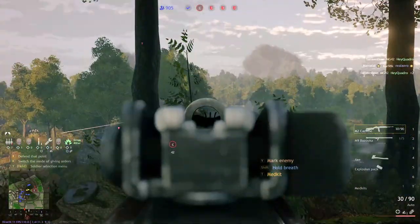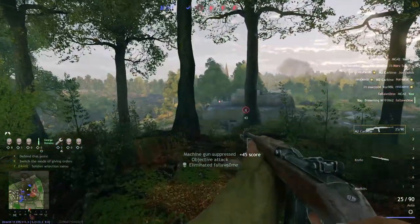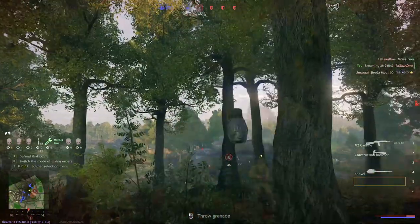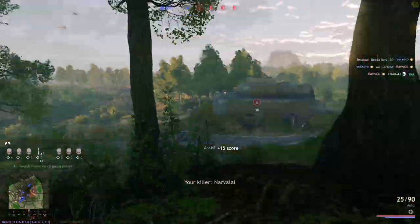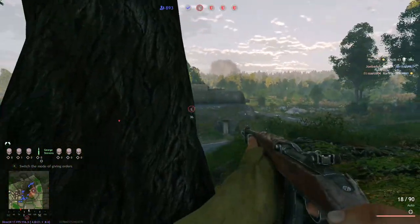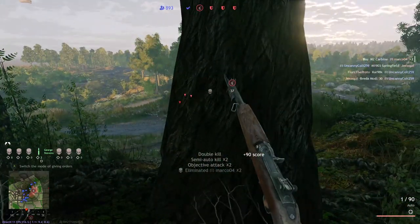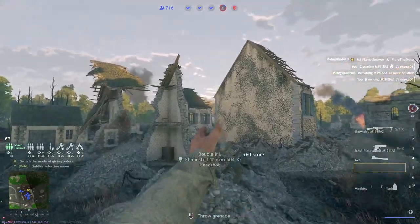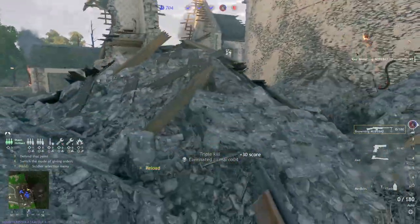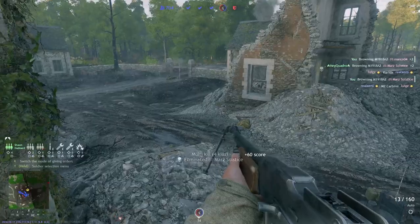Impact grenades are also much better at close quarters fighting, since you'll have more opportunities to impact them against walls, furniture, floors, ceilings, or anything else you can find. They work best in situations where you aren't able to fully cook a frag grenade — like whenever you're pushing across dangerous ground and you don't have the opportunity to pull out your grenade, wait 3 seconds, and then toss it. Or maybe you're pushing into a larger building and you're not 100% sure where the enemies might be. One potential strategy is to push into a building with the grenade out, throw it at a group of AI, and then use your sub-machine gun to finish off anyone left standing.